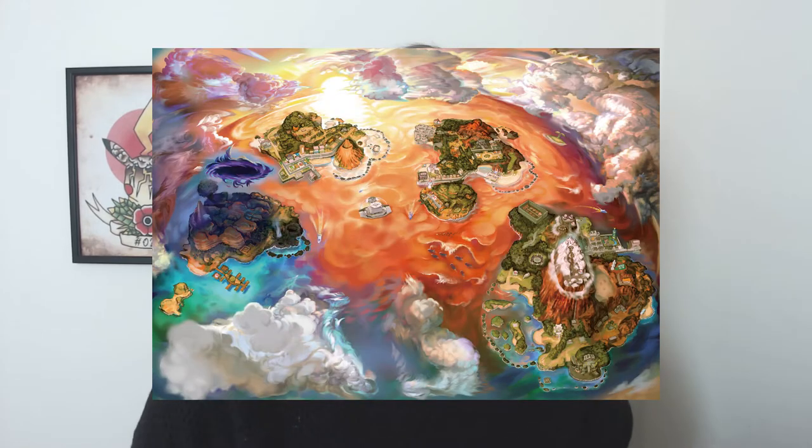If you guys didn't know, back in Sun and Moon we had the Alolan forms, which were basically like Kantonian Pokemon transferred over to Alola and they became kind of adapted to the habitats around them. I was thinking it'd be really cool if Pokemon Sword and Shield did something similar but with the UK as the habitat that the Pokemon were kind of evolving into and how they could use this to transform some Pokemon into other forms.